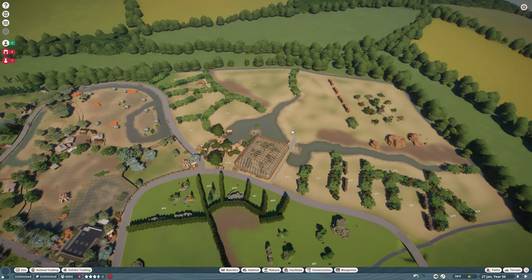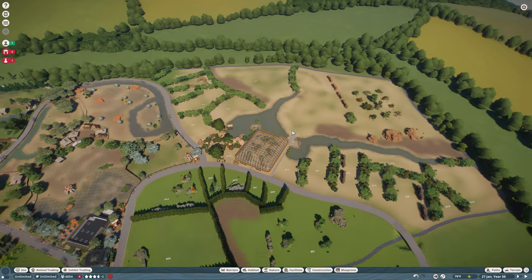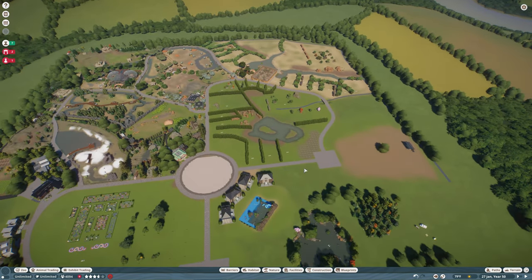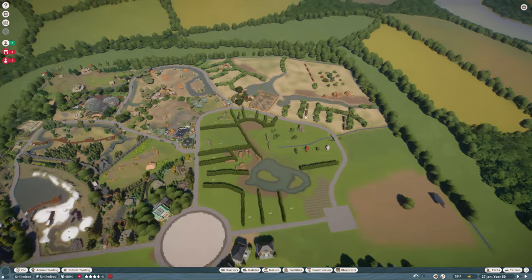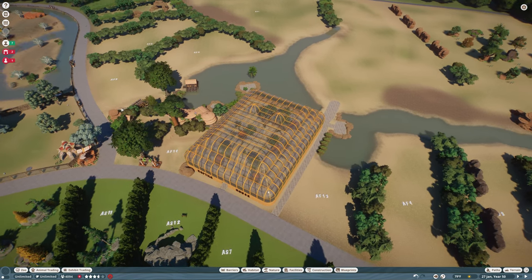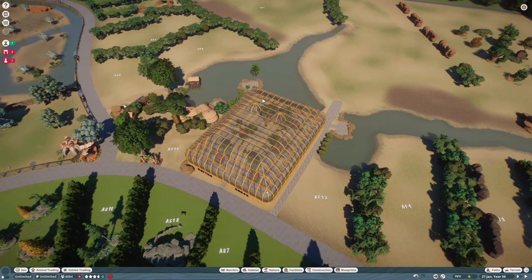I've been planning out where the train is going to go and I've been picking out some train stations from the workshop. We're going to get one here and then get the track in place. We're going to build the train off camera and then just show it when it's done. I think it is going to take a lot of trial and error — I haven't done many train transport rides in Planet Zoo yet, so it'll take some practice.